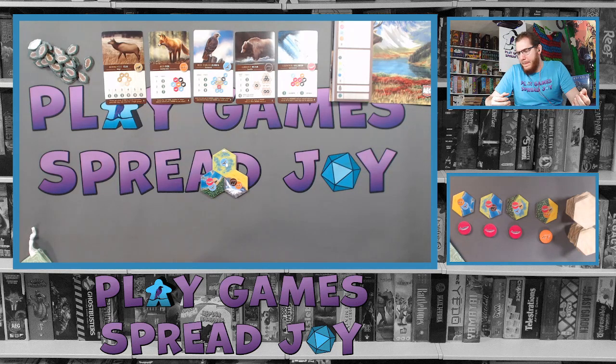Bears score for groups. Foxes want to be surrounded by different types. Hawks have line of sight. With all the choices it may feel overwhelming at the beginning — sometimes you just have to take something, work with it, and develop a plan as you get more tiles.